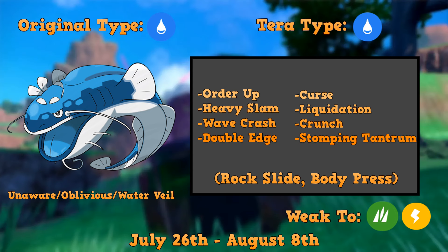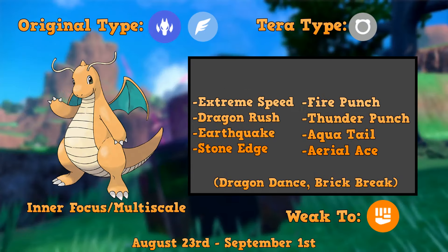Moving on to our final raid boss of this video — we've got Dragonite. Dragonite is the Dragon and Flying Pokémon. Its Tera type is going to be Normal, which is very interesting because that's actually Dragonite's most common competitive Tera type. You want Tera Normal, you want Extreme Speed — which is why that's the first move listed. I feel like that's what they're going for with this.